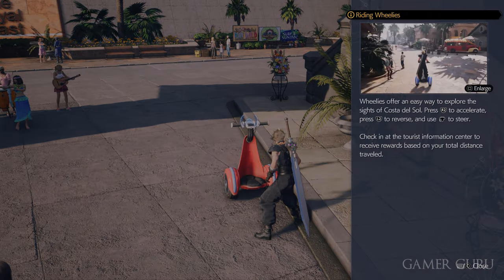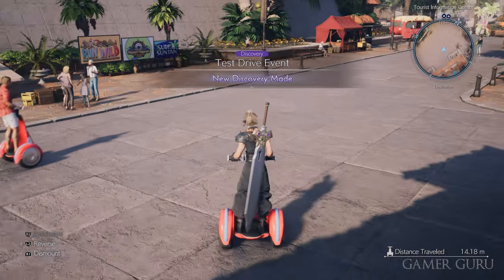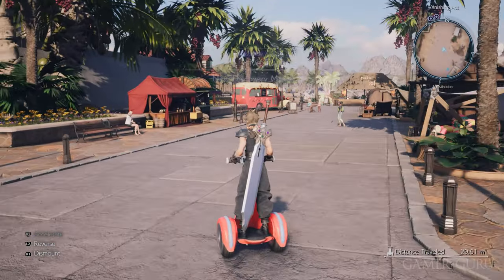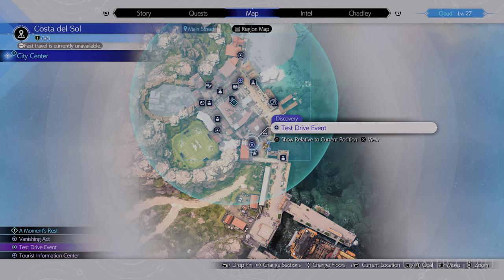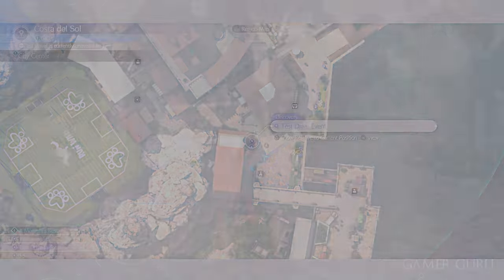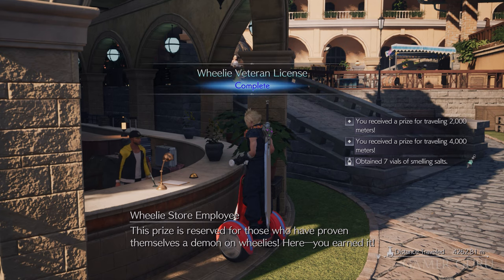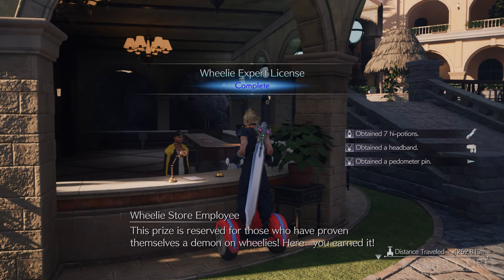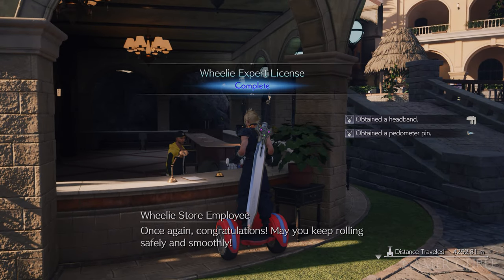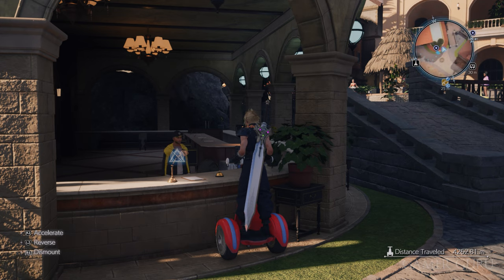The first thing you want to do as soon as you get off the boat is hop onto one of these wheelies, which are the segways found all around Costa del Sol, and ride around for at least 4,000 meters. Once you've ridden 4,000 meters, talk to the NPC at the desk and he'll give you two rewards: a headband for 2,000 meters and the pedometer pin for 4,000 meters. The pedometer pin is an accessory that lets you gain gil simply by walking around, so make sure you pick this up.